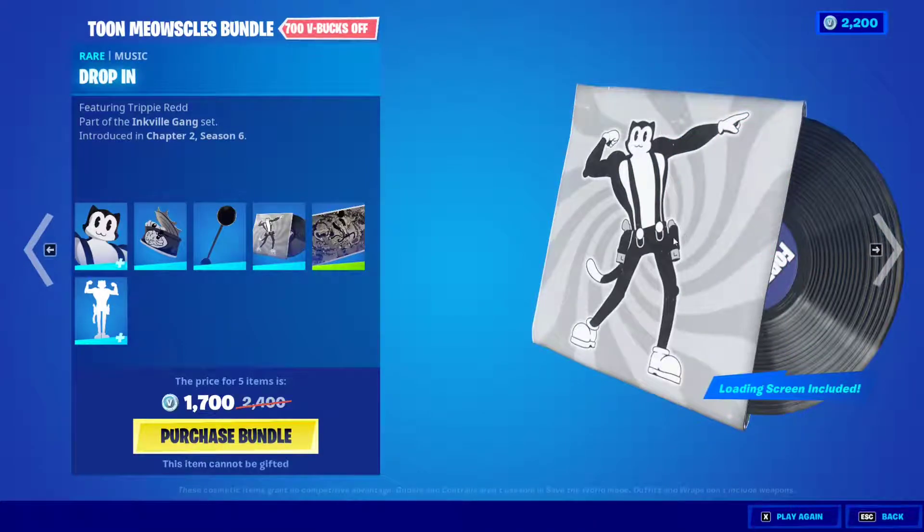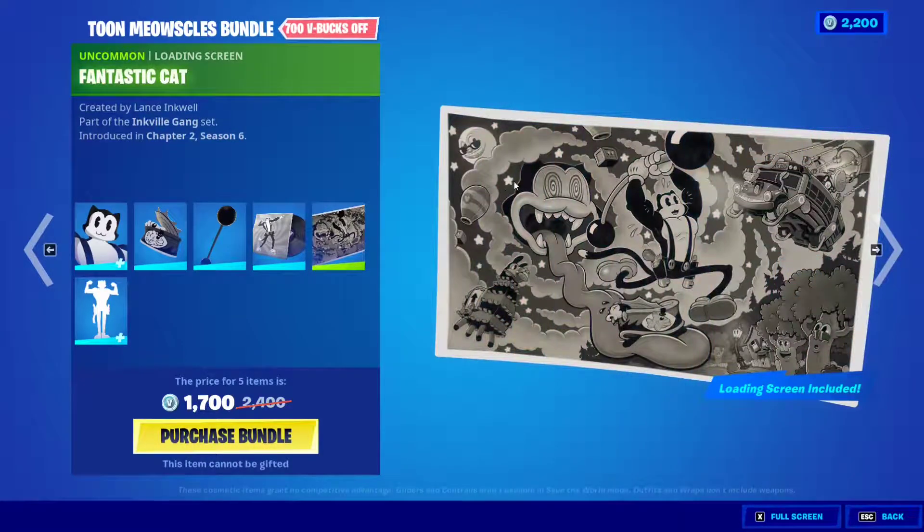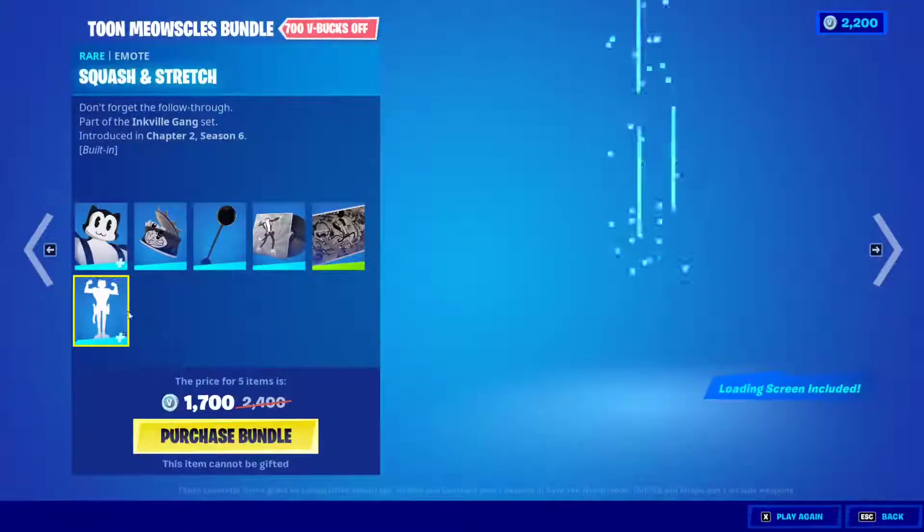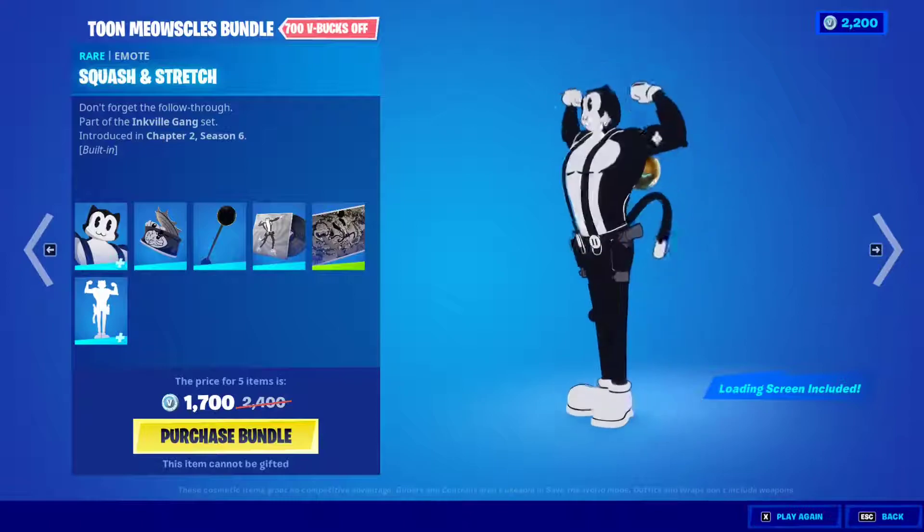It even has a music pack. Then we have the loading screen — the fantastic cat — which was the reveal loading screen; I've already made a video on this. And we have the built-in emote called Squat and Stretch, which is pretty nice.